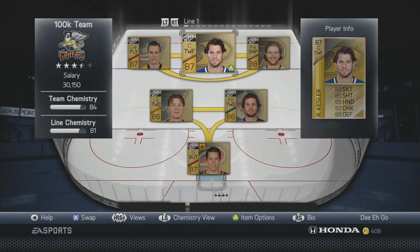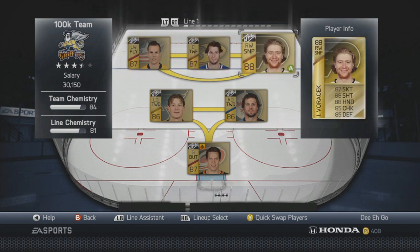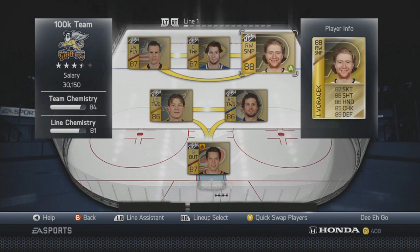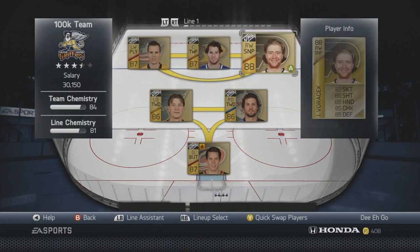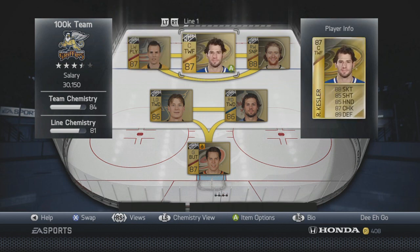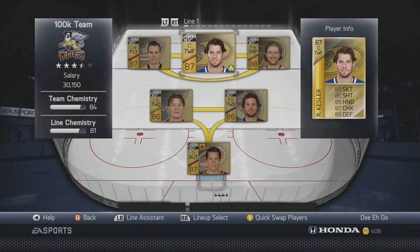First line we have David Krejci, Ryan Kessler, and Jakob Voracek — a solid combination overall. This is where I spent a lot of my pucks, which I didn't really want to do, but all the lines are really solid so I had extra pucks to spend. Krejci went for about 10k, Kessler about 20k, and Voracek about 16k. Kessler's faceoffs are insane, and he's got 88 speed — really looking forward to playing with that line.